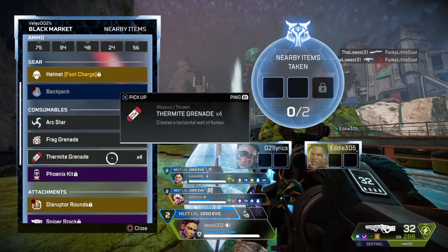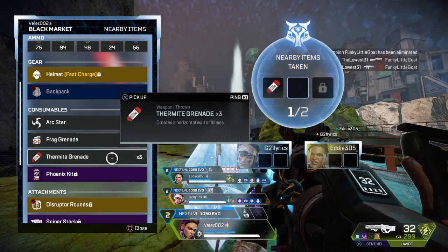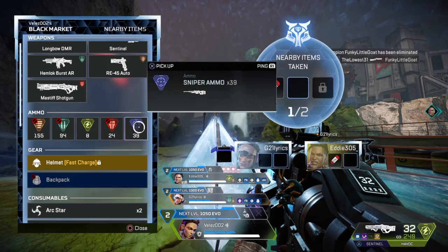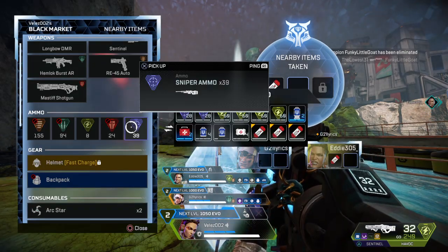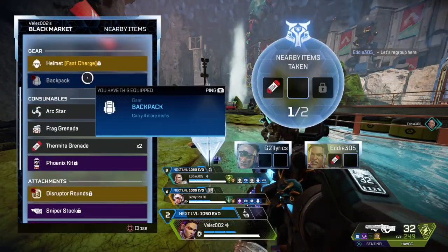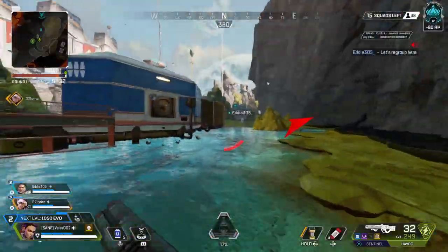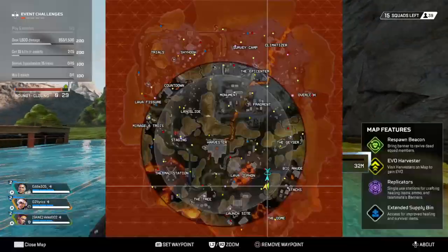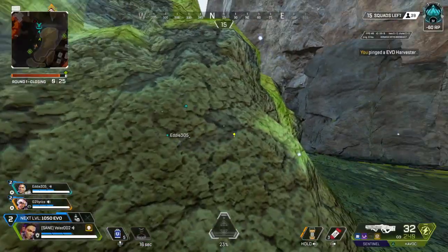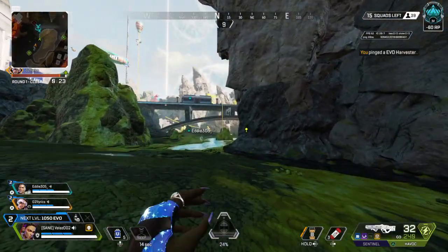Just grab thermites or grenades or something. Champion eliminated. Guess the champion couldn't keep up. Regroup over yonder. Mama's got a brand new bag. Jump drive in position. Evok harvester here. There were three teams.